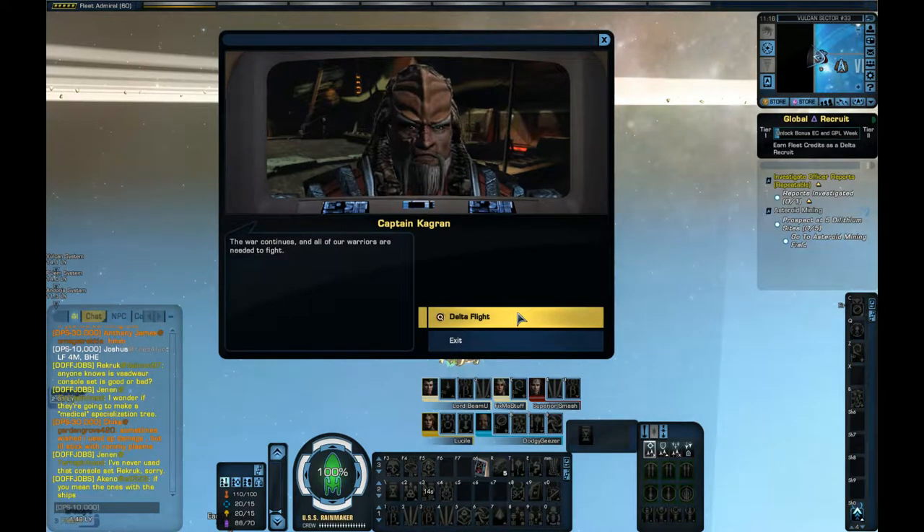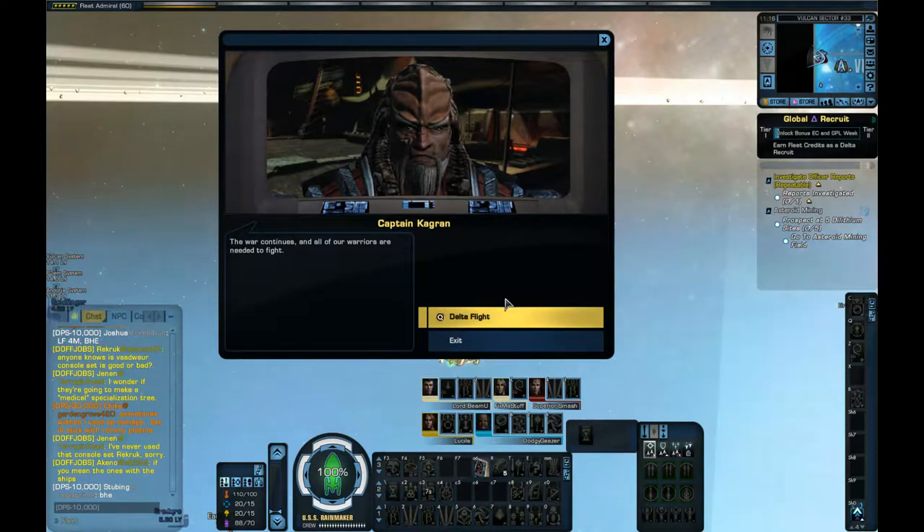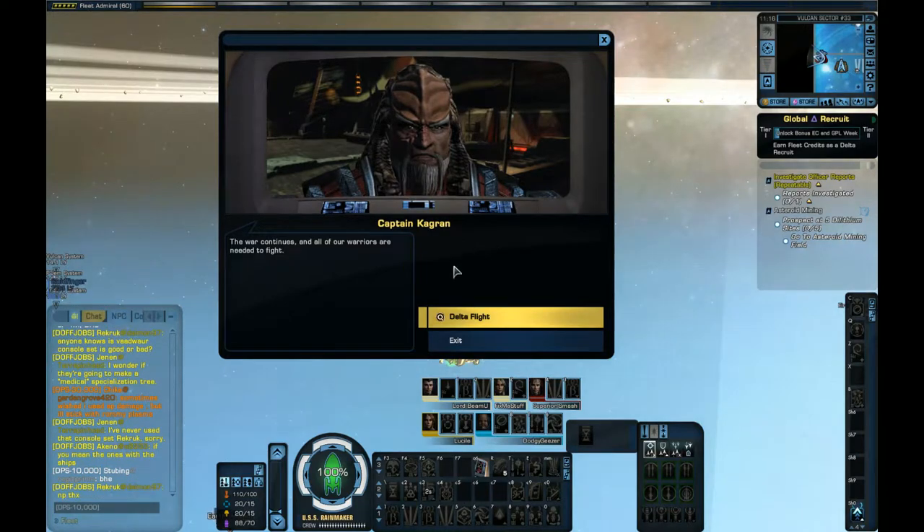What are we going to do with the Preserver Archive destroyed? The Iconians at the end of the last episode committed genocide — genocide on the oldest race in the galaxy. So what are we going to do now?